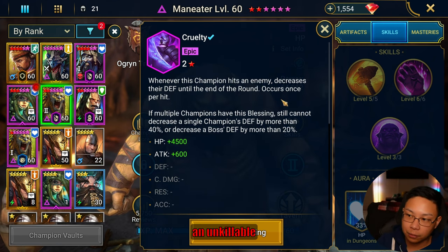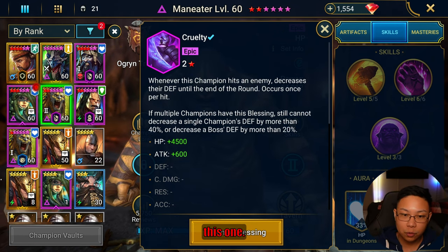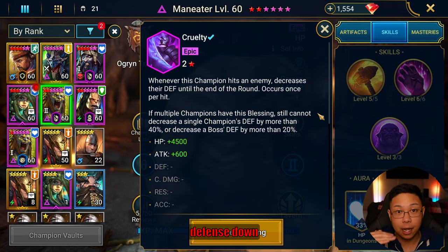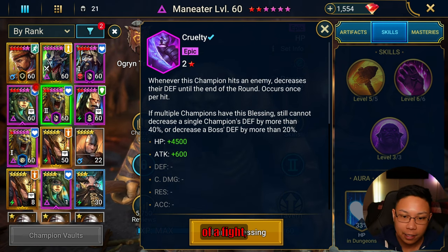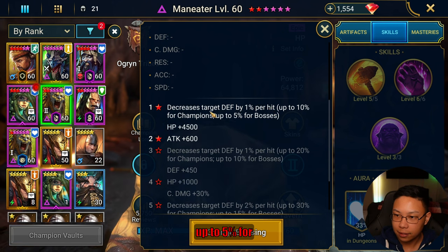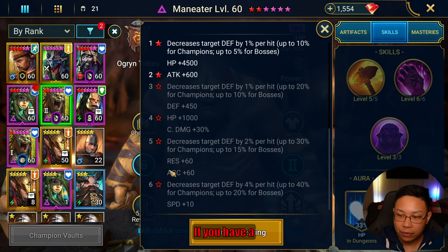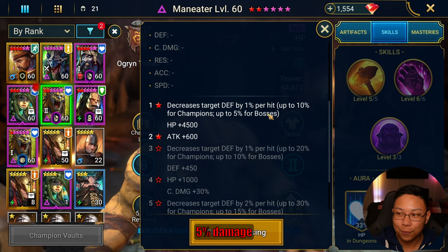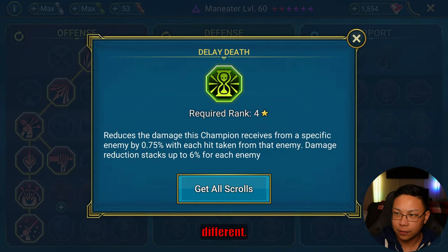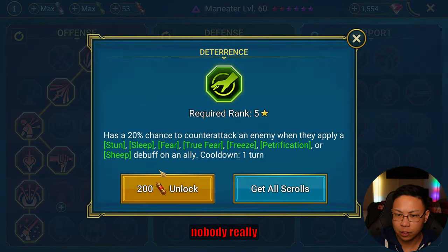As you know, going up against the clan boss for an unkillable team it's 50 rounds, so his defense is going to be decreased every time Maneater hits. I put Phantom Touch on Maneater 1 so you don't have redundant champions doing the same thing — in the long term it's better to have Phantom Touch. We're taking 1% defense decrease per hit, up to 5% for bosses, and the masteries include Delay Defense and Wrath of the Slain with more counter attack.